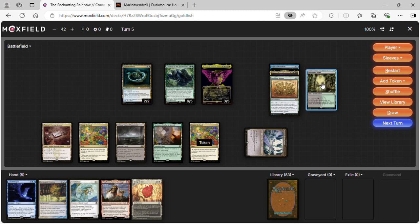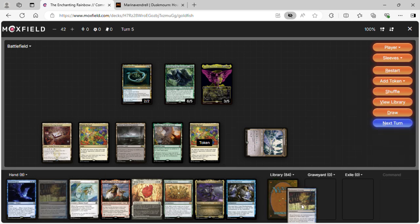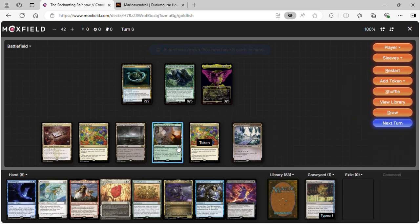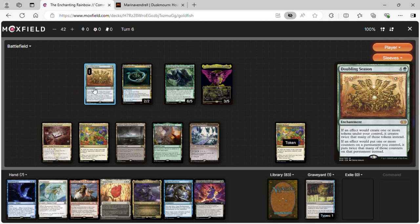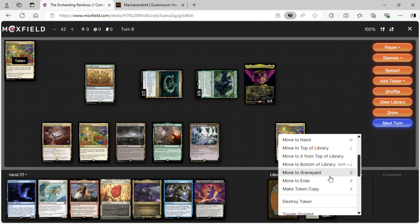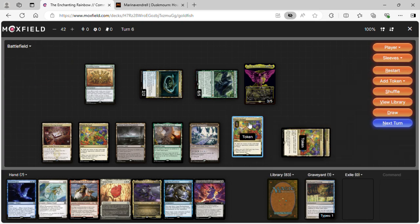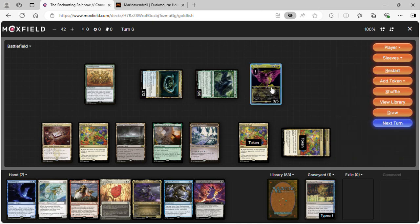Our next turn we cast Doubling Season for five mana, attack with our creatures, and with Doubling Season out we're making two more token copies — they come in tapped unfortunately, otherwise flickering with Dead-Eye Navigator would be insane. Dead-Eye Navigator plus anything that makes your lands creatures with Thousand-Year Elixir to untap them would be infinite. So that's the turn — then we play a Triome, and we're already flooded with mana and Everywhere tokens.